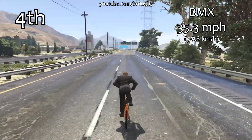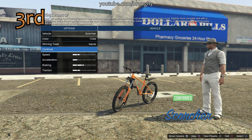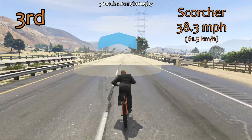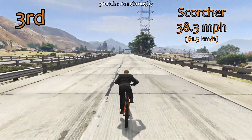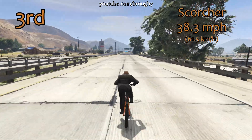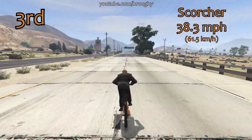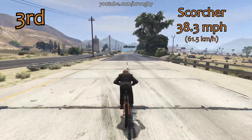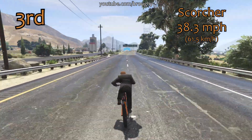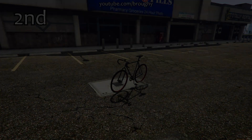So again with the top speed for the cycles it's very much the same story as what we saw for the lap time. Basically no surprises on the order in which these vehicles are in, but maybe it's an interesting note to see what kind of top speeds these vehicles are actually going. Obviously we had the Cruiser in last place just over 30 miles per hour for its top speed, then the BMX and the Scorcher in third place with just under 40 miles per hour for its top speed.